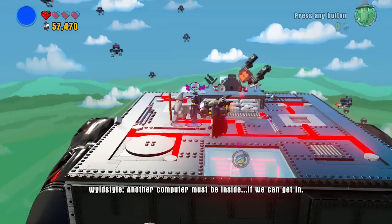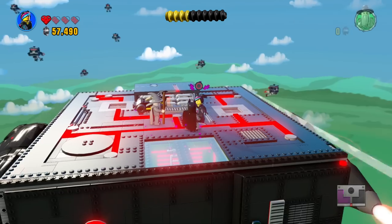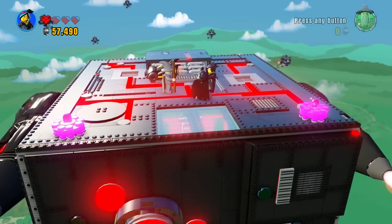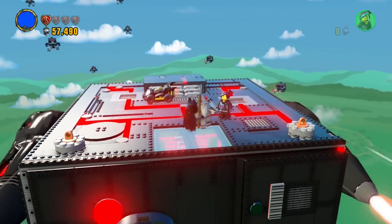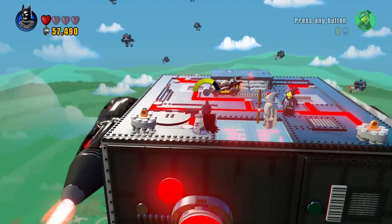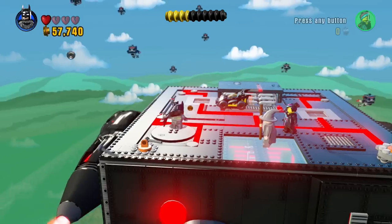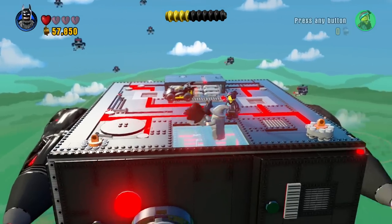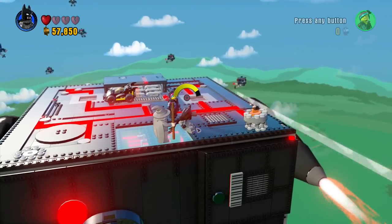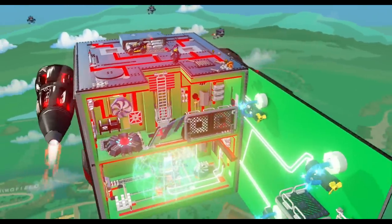The computer must be inside if we can get in. Wildstyle, you're supposed to be doing something here. Batman and Wildstyle get way more love than Gandalf — sort of unfair. Then what is on this side? It's just disappearing. So we gotta find a way inside of this one. That's interesting — it looks like a tennis court.